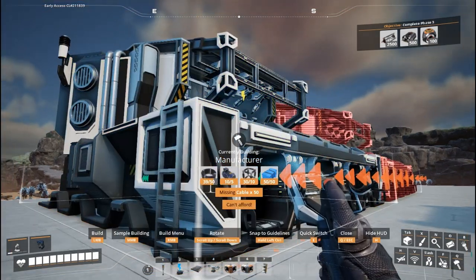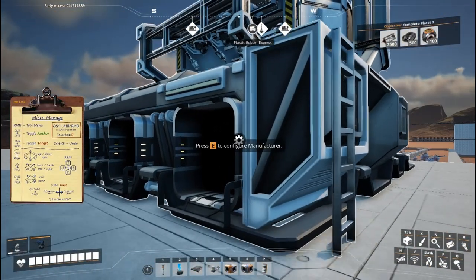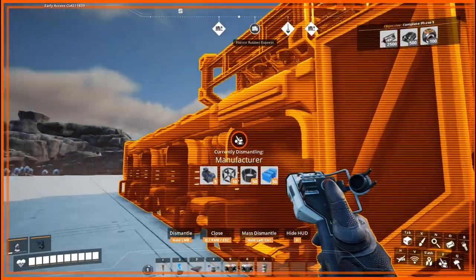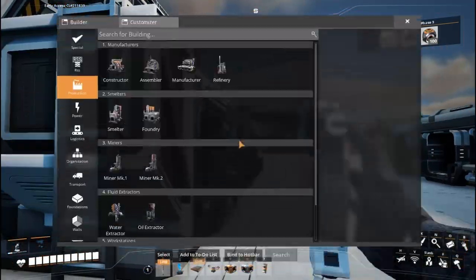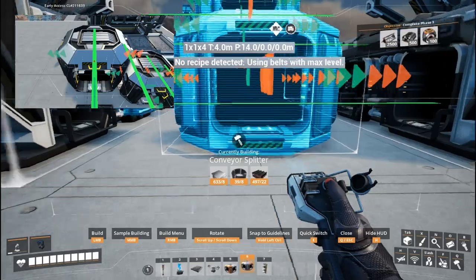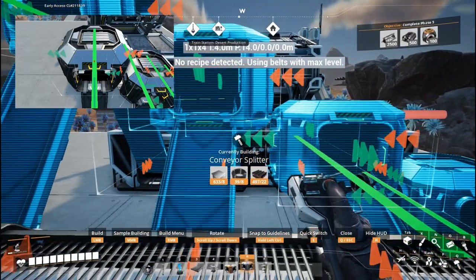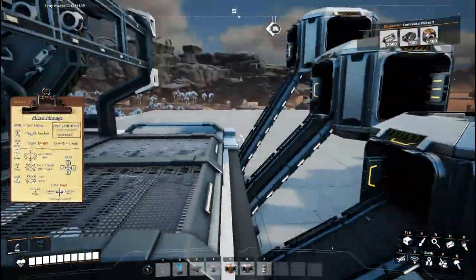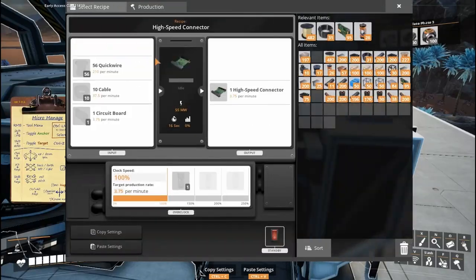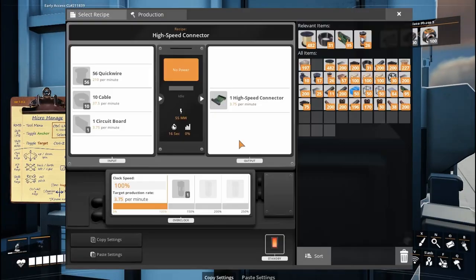To actually make the high speed connectors we need manufacturers, since there are three different parts that go into one. Unfortunately these are really expensive and I haven't automated all the pieces yet — motors and heavy frames still need to be automated. But we're going to build two manufacturers for right now. I did want to show again why I love the Smart mod: it automatically sets up the belts and everything for you for the high speed connectors with just one click, which is super nice.